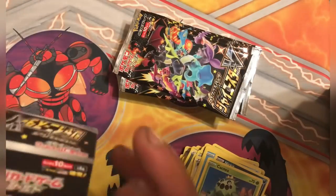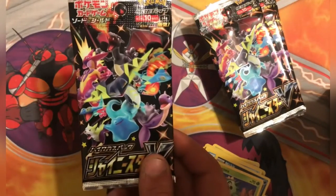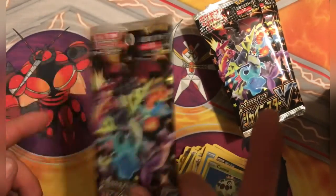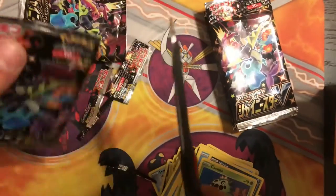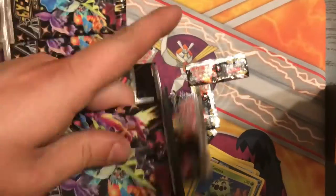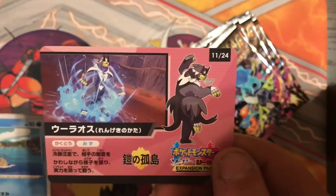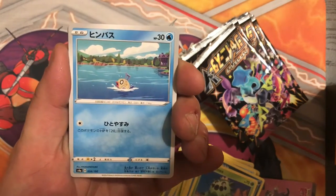Beautiful. So there they are - there's those 10 packs. Look at that - just the artwork on the pack is fantastic. I'm so excited. They're all backwards though. Got them all cut open with scissors. So there is that - not a code card, but I got Urshifu on that one. Alrighty, so here we go guys - Shiny Star V, wish me luck.